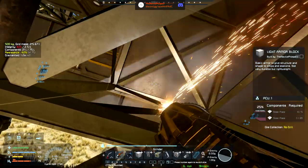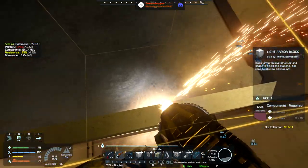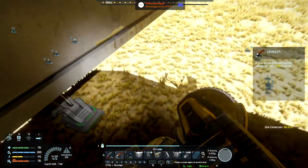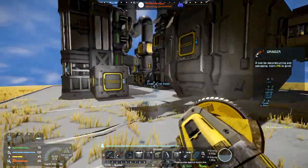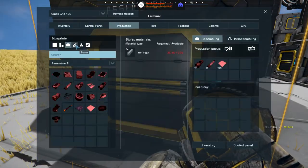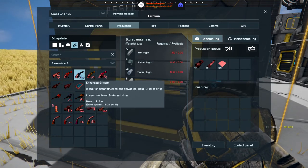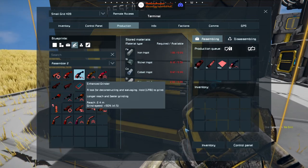Also while I'm on the subject, talking to myself here really — this grinder seems awful. I wonder if we have resources for a better one. I should almost imagine that we do. Production — basic tools — enhanced grinder: nickel, cobalt and silicon. Yeah, we have all that — one please.